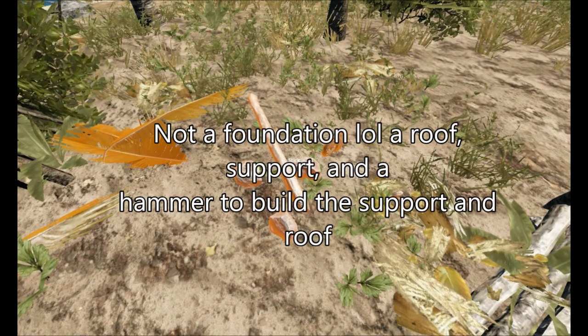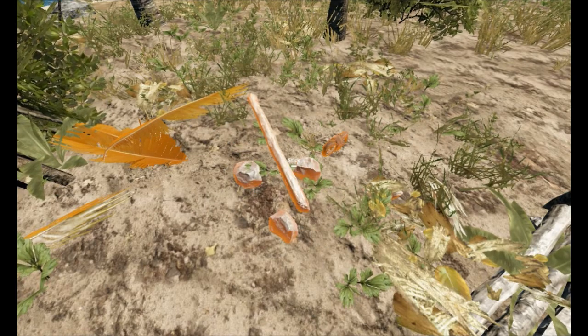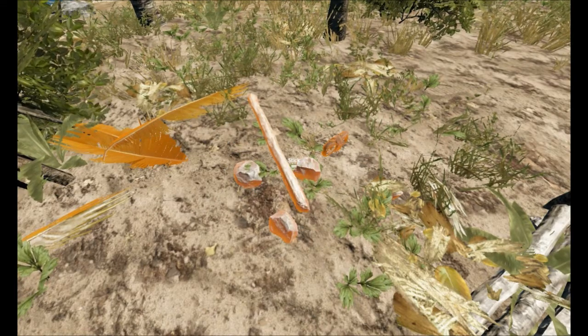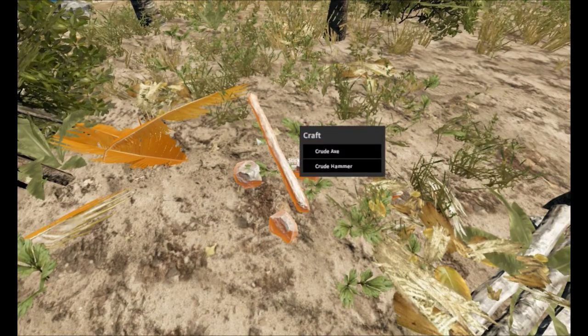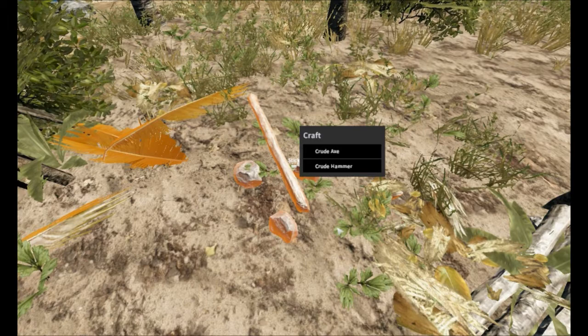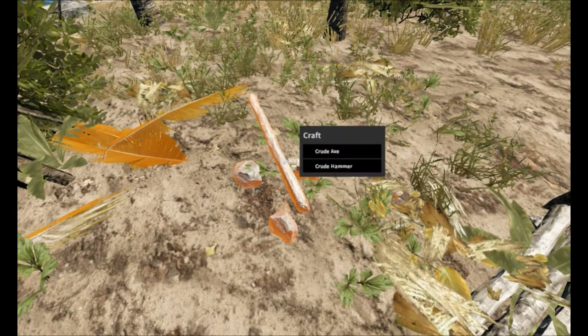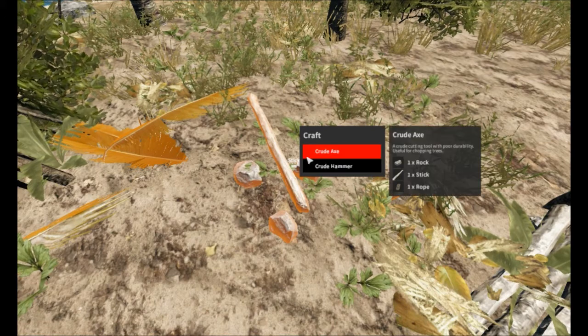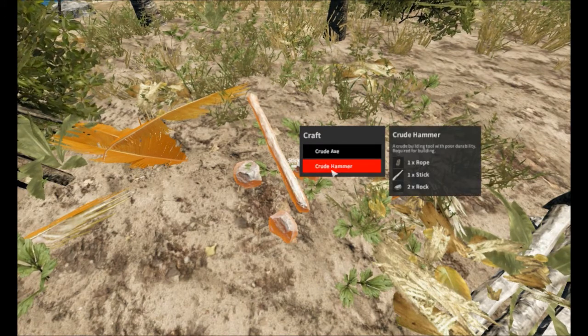To get a crude hammer, you're going to need one stick, two rocks, and one lashing. I got three rocks here. Once you have all these resources, it'll ask you crude hammer or crude axe. So you could also make a crude axe out of this, or you could make a hammer. In this case, we want a hammer.